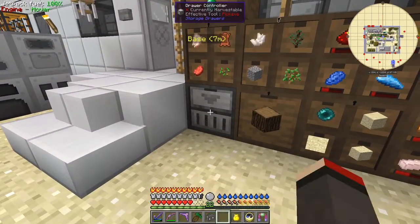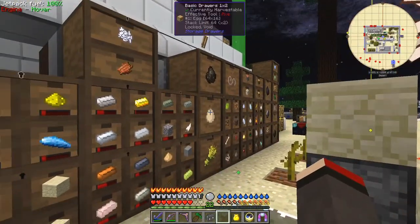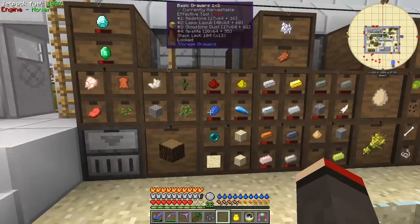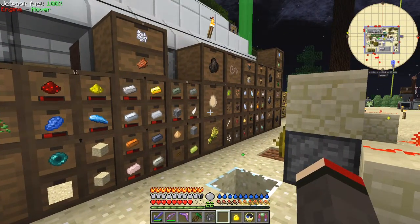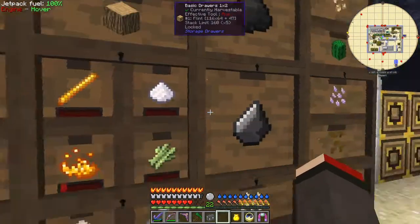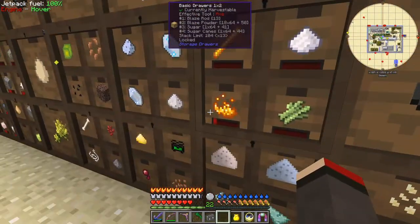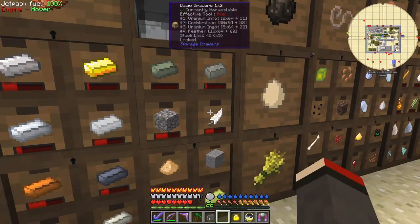Let's throw away what I don't need. The eggs and feathers - when I double click those, the eggs should go into here and be voided, and the feathers go into another one. I don't think they're voided yet but they will need to be at some stage. Anyway, there's plenty of capacity for feathers at the moment.